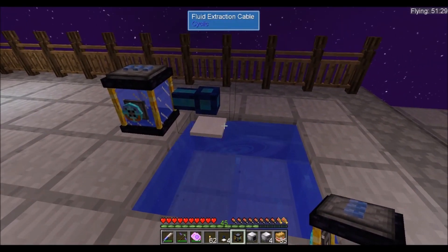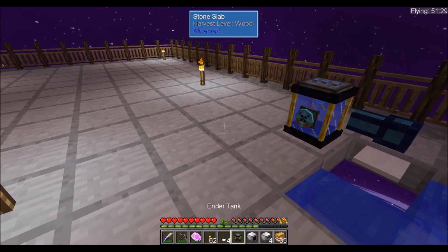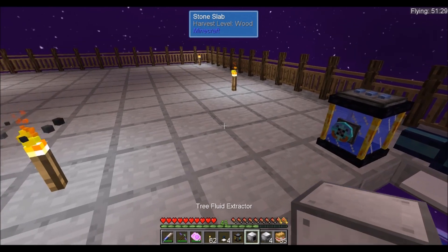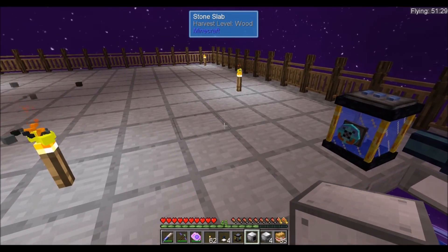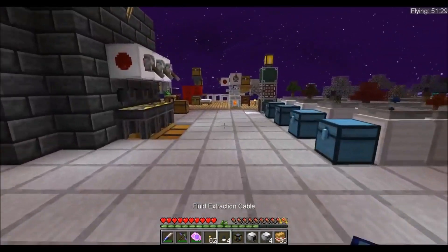This is not an infinite water source, but it will do. Let's figure out where we're going to put the fluid extraction stuff. Let's go ahead and grab some blocks — I'll grab some wool for building blocks.